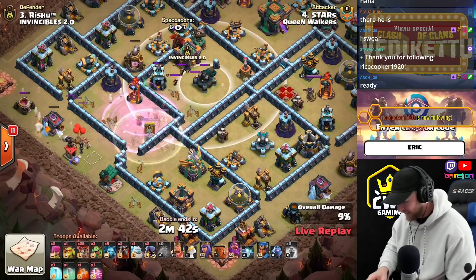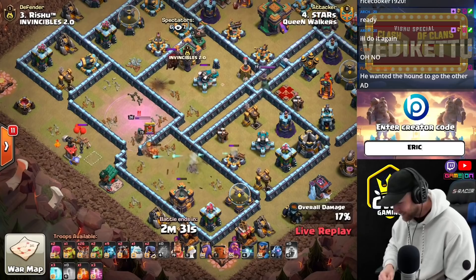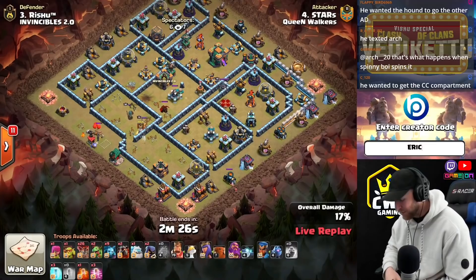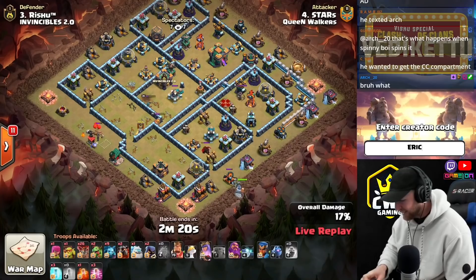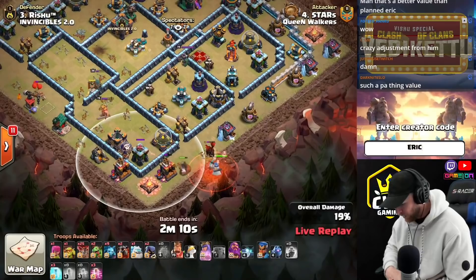He will clear out a section of the base and bops over to the Eagle Artillery. Gets the Eagle down — wow, I can't believe he's able to get that much value out of that. He got the CC pull. Didn't get the Scattershot in the middle of the base, but it's a nice setup. A Balloon comes down and sniped off the Arch Tower while the Yak is tanking it. CC goes down in safety — no big deal.